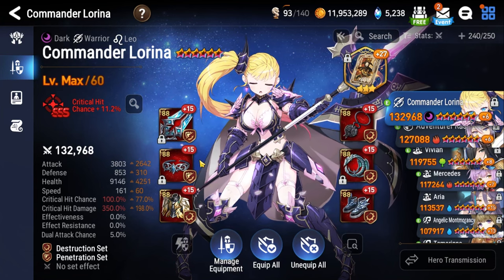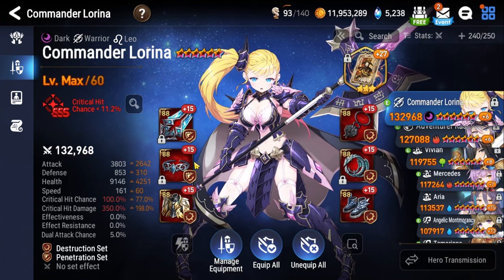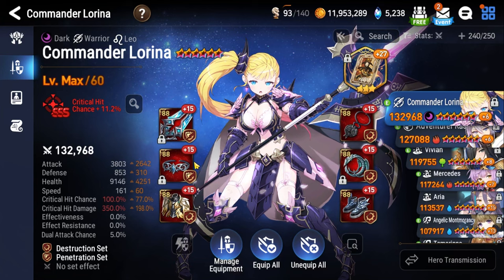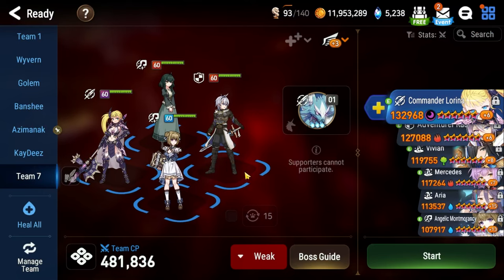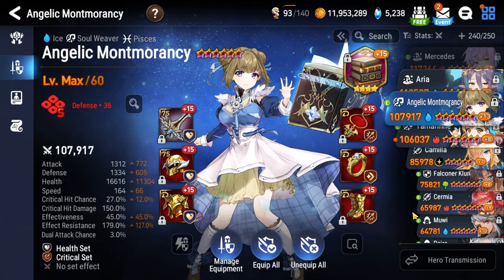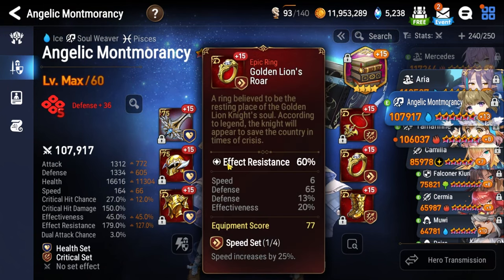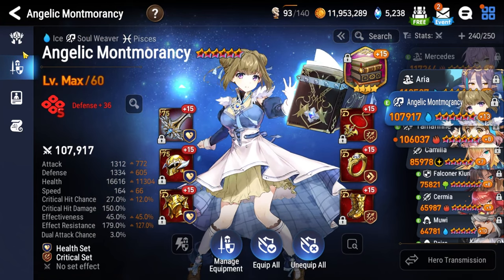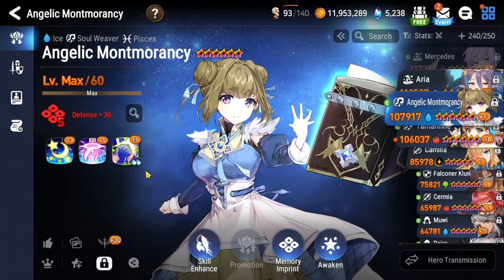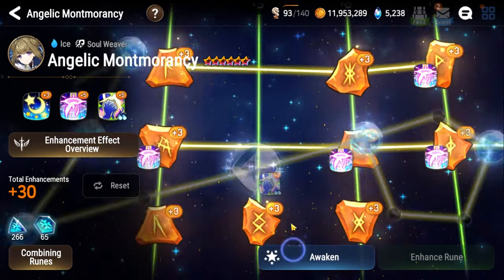I'm using the free destruction and penetration sets given out during the 6th anniversary Dash Pass event. If that event has ended, feel free to use whatever gear you have — stuff from Hunts, Arena, or the Adventurer's Path free attack and critical hit chance sets. For the last slot, I went with Mont Morancy, though any healer works here: Angelica, Destina, Hazel — any of these will work fine. I find two healers is most consistent. Boots are speed, ring is effect resistance, health percentage necklace, and Magaraha's Tome to help her cycle and keep burns and unhealables off the team. Level 50, five-star Awoken is probably fine; plus 30 Awakening Tree if possible.